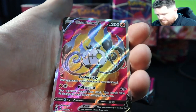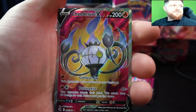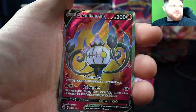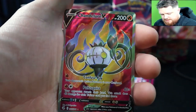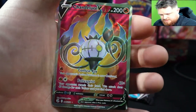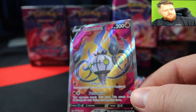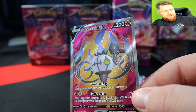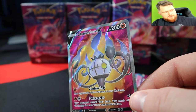It's 247 out of 264. So that is the Chandelure full art — it's a five dollar card, not too shabby. We are gonna sleeve this up and put it in the binder later on.